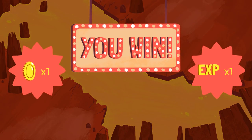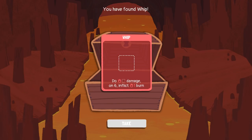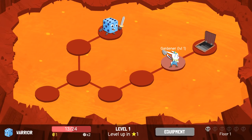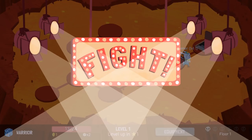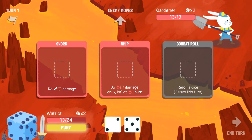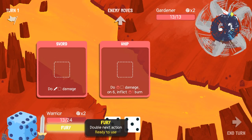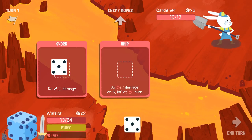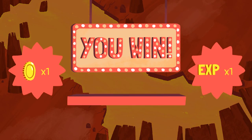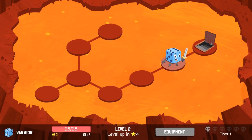An upgraded Gardener is going to be pretty tough stuff. Let's see what we've got in the chest — we've got a Whip. Inflict damage and on a six, do some burn. That's pretty good. Gardener — upgraded Gardener. I've got my Fury, I can double the next action. Let's see if I can re-roll a six. Two fives. I'll double this right here. We'll never have to worry about finding out what a strong Gardener is like because they didn't even get a chance to hit us.